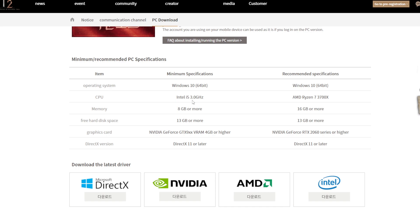CPU minimum is Intel i5 — quite high. Recommended CPU is AMD Ryzen 7 3700, which is a CPU that's been out for already 2 to 3 years. For memory, 16GB or more at max settings. I feel like they're going to have some good graphic detail here. The minimum requirement is quite high compared to other games these days.